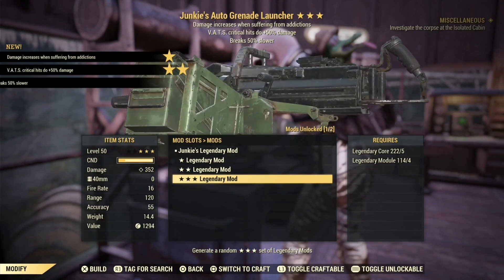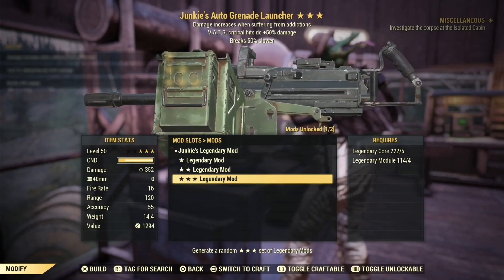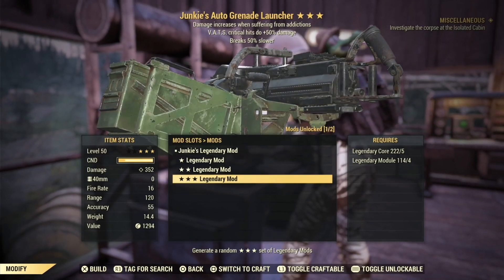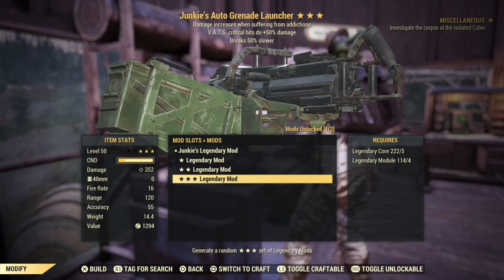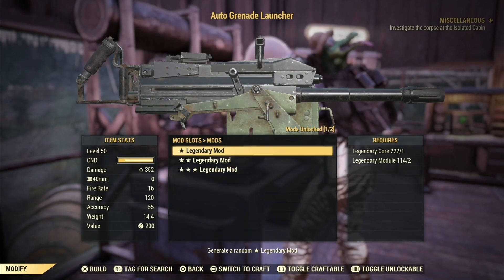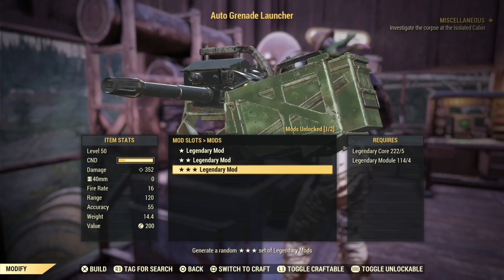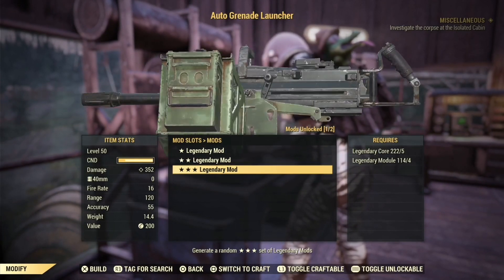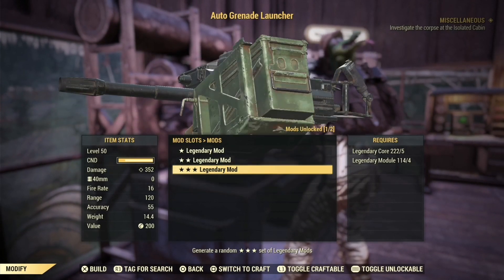Junkies. Vats Crit — capture to 50% more damage, break 50% slower. The break slower is good because these things are breaking fast. Vats Crit is decent, but the only problem is that it's Junkies, and Junkies is really not that desirable these days. It's pretty outmatched by other legendary effects — outmatched by Aristocrat, because Aristocrat doesn't have any negative effect from addictions; you don't need to have addictions.